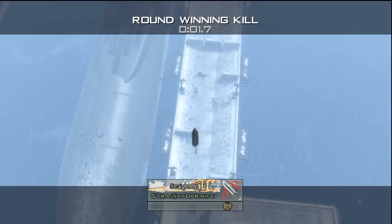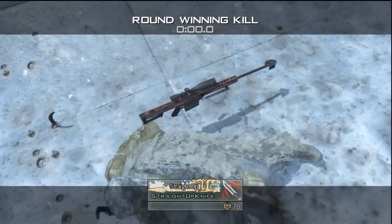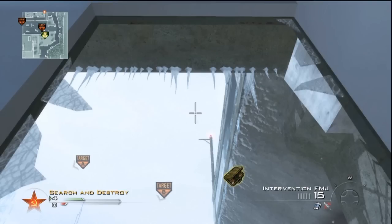In the next spot, this'll kill somebody in the defending spawn. You want to lay in that far right window about a foot back, aim straight up, and that'll land right in their spawn.